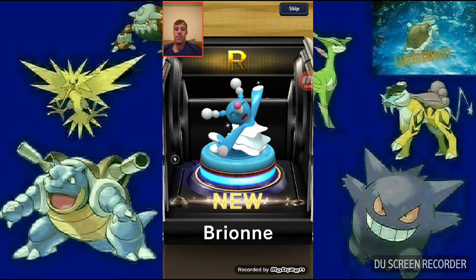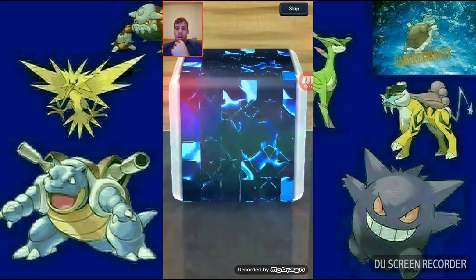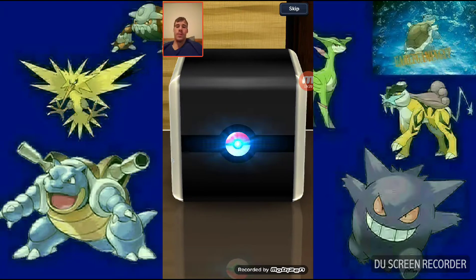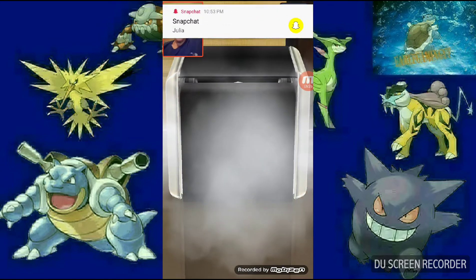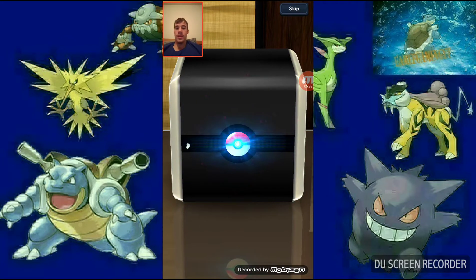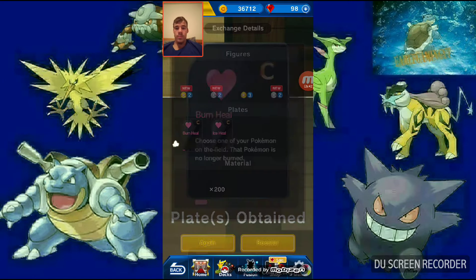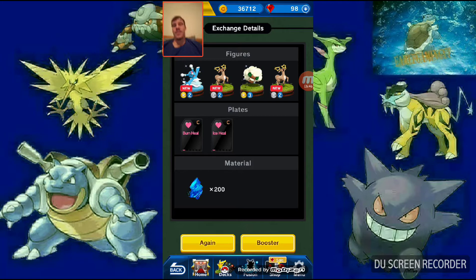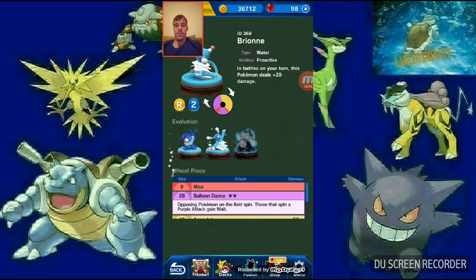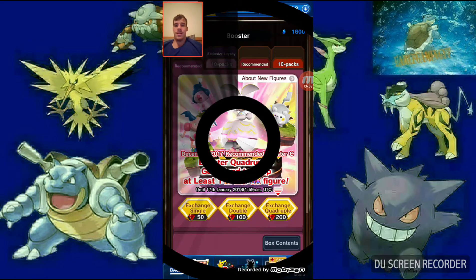Brionne - the evolved form of Popplio, second stage. Uncommon. Not good. I'm hoping that wasn't my guaranteed rare or EX. Whimsicott - please be an EX. No, that was a waste. Freaking Stantler again. Man, that was really really bad. That wasn't great at all.